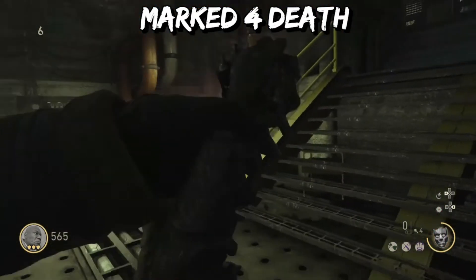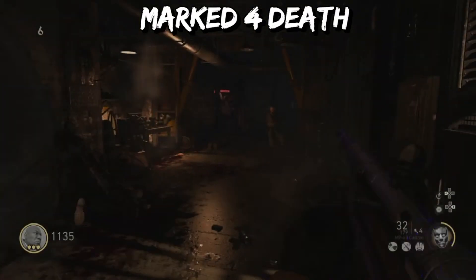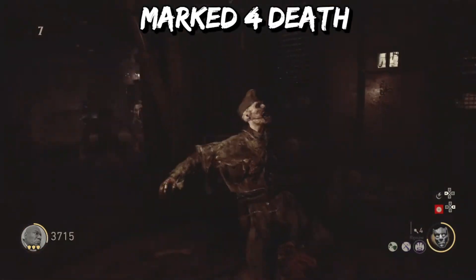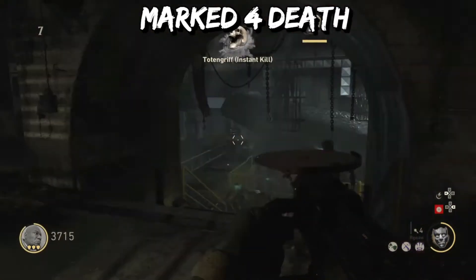When you get one that's lit up red, bring it back to the section where you built the Ripsaw, and the Ripsaw will now turn into a Soul Chest. Get roughly anywhere between 20-25 kills until you hear this sound.